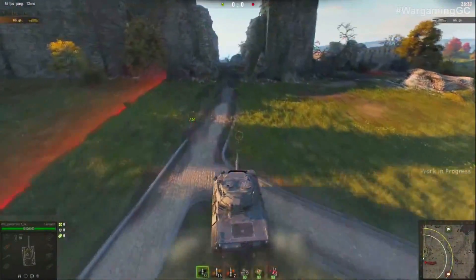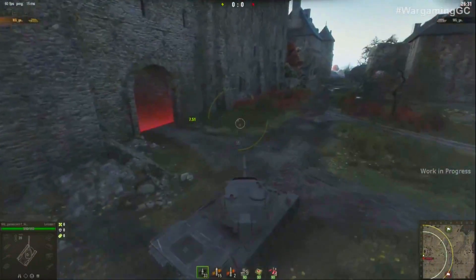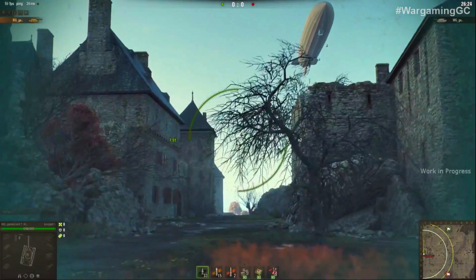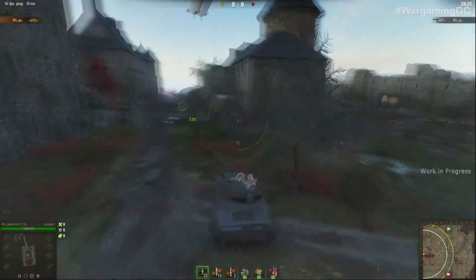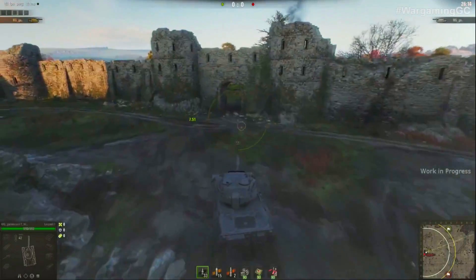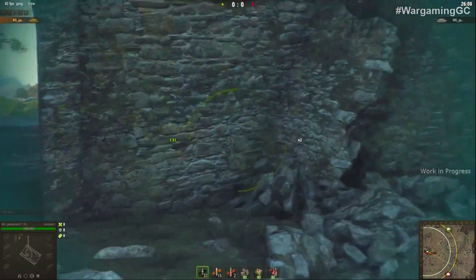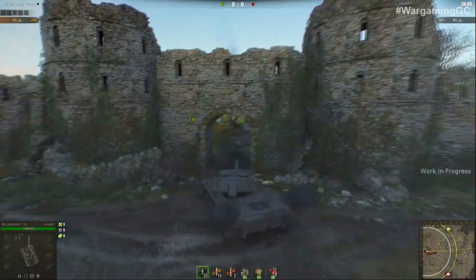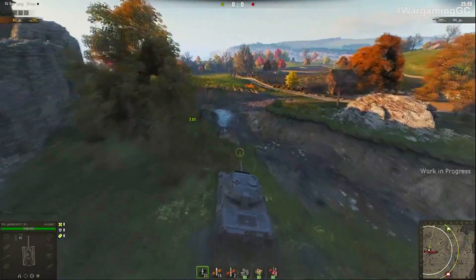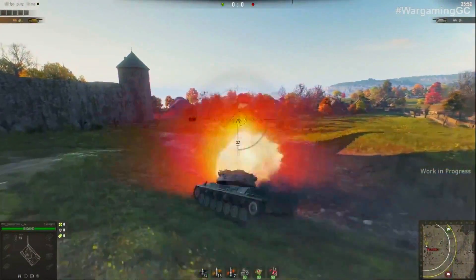Looking at these maps, I realize that Wargaming has changed not just the texture quality but the maps themselves quite a bit. Not to an extreme where you wouldn't feel familiar, but they did change a lot of the terrain — because of that I may end up having to remake all my scout guides, which is unfortunate. But check out this castle — it actually looks like a castle, not just a random slab of rock thrown in for cover. And this trench actually looks like you could fall off and flip your tank.